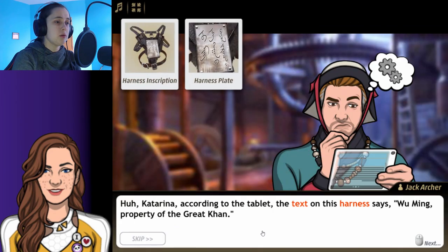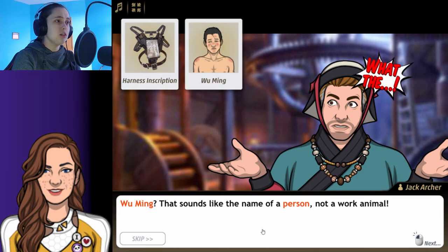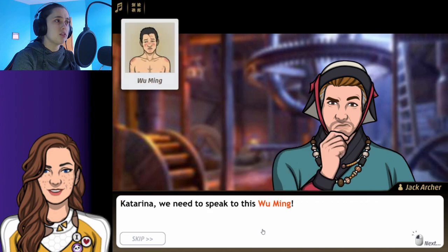According to the tablet, the text on this heart says 'Wu Ming, property of the great Khan.' Wu Ming? That sounds like the name of a person, not a work animal. It sounds like a slave. Katarina, we need to speak to this Wu Ming.